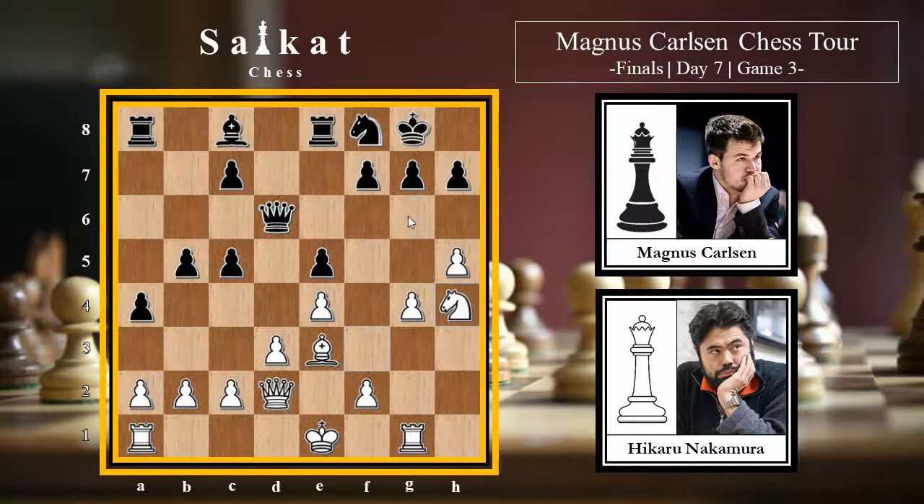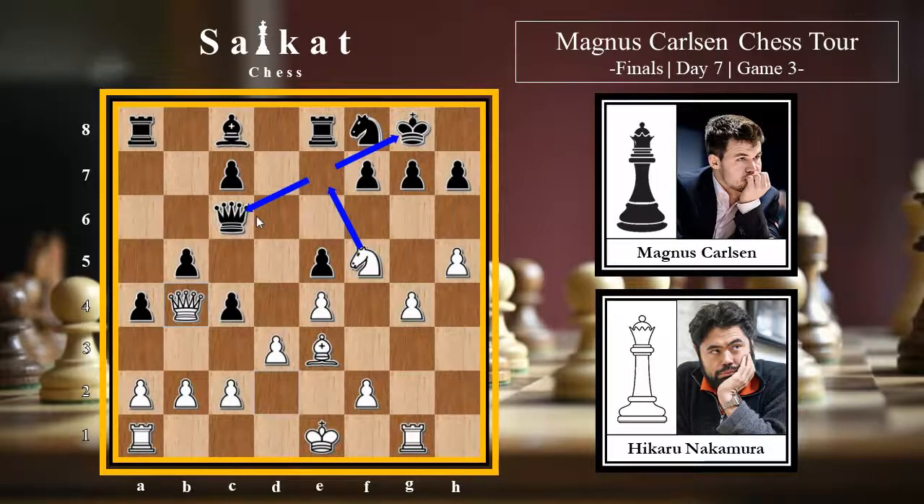After h6 there will be a lot of pressure on the g7 square. The knight is coming to f5 attacking the queen, so first Qc6 defending, and then Nf5. Black plays c4, going all in on the queenside. White plays Qb4 - the idea is Ne7+ with a fork, threatening to capture the queen. After Rxe7, Qxe7 black is down a rook.